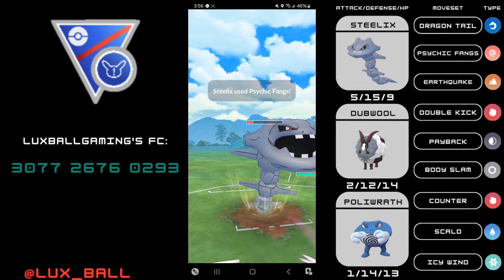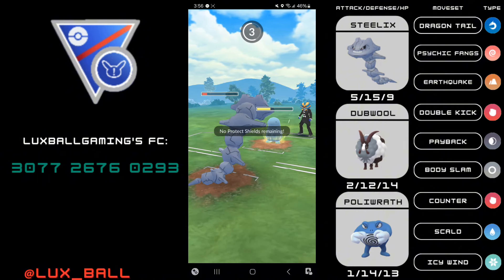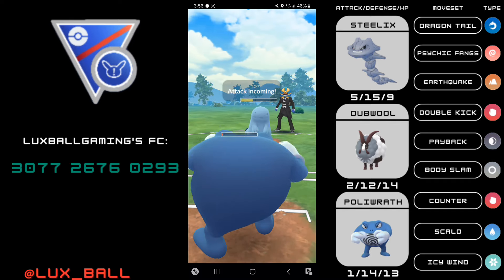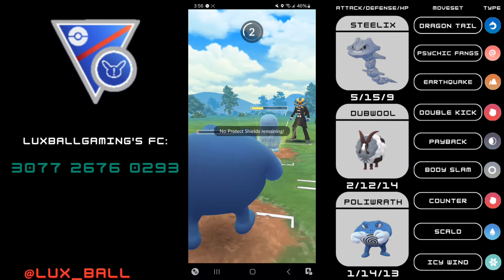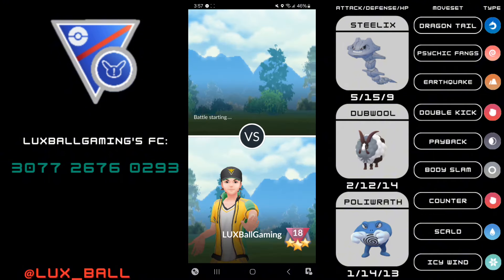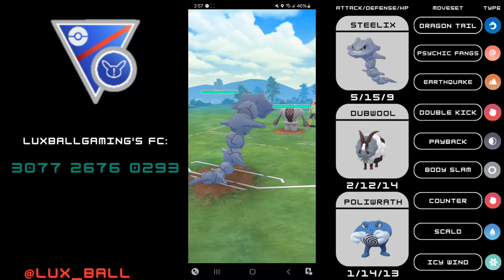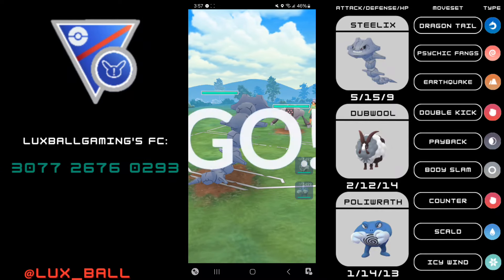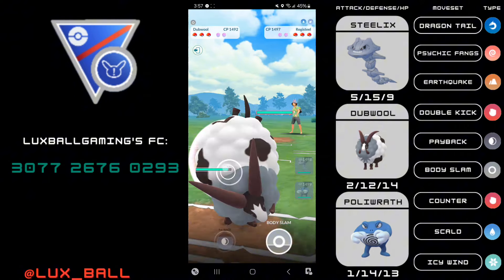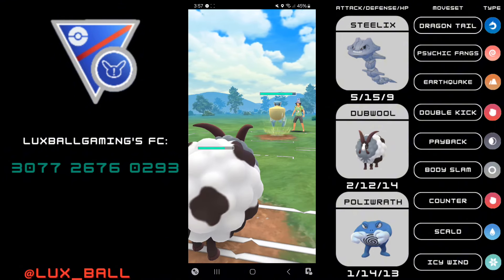Now let's get into the battles. This first one was a counter to us — Quagsire has basically the best matchup into Steelix, having incredible pacing, able to deal with Steelix in seconds, and it's an extremely bulky Pokemon. Then there were two water and poison types which are horrible for Poliwrath. Speaking of horrible Pokemon — Registeel. This is a disaster for the entire team: Dubwool is nearly getting one-shot by Focus Blast, Poliwrath gets one-shot by Zap Cannon, and Steelix isn't going to deal much damage to Registeel.